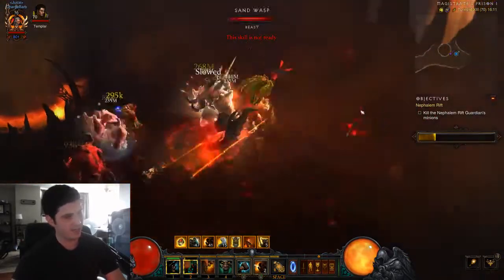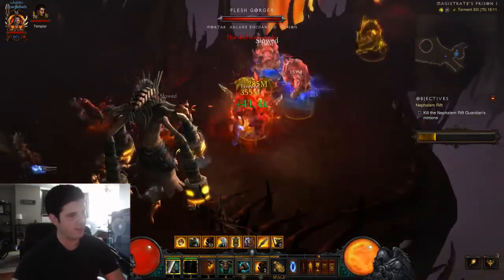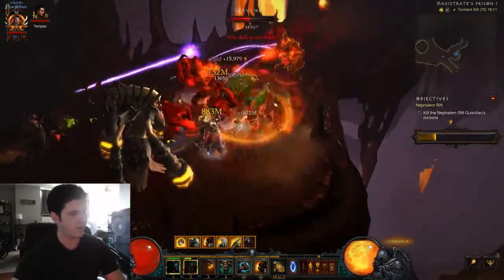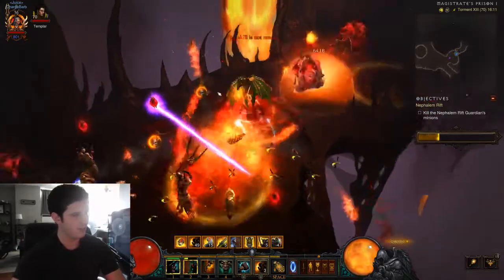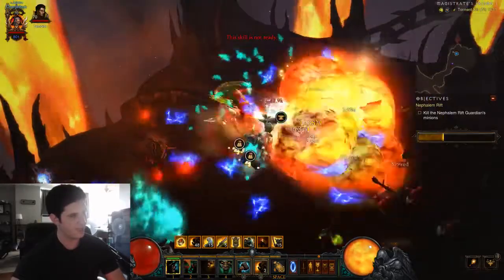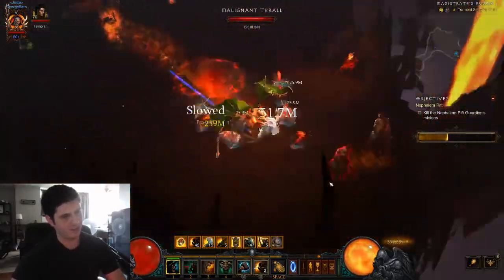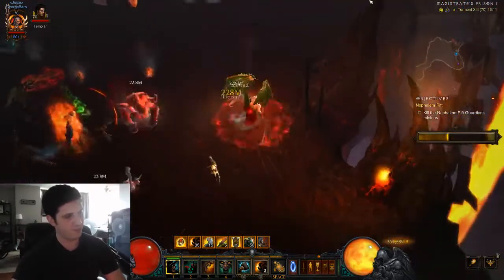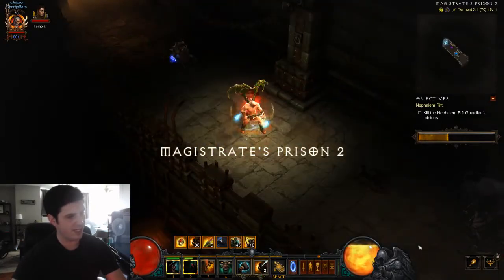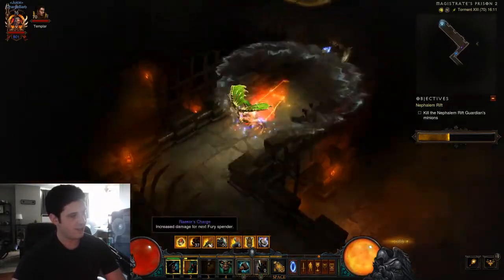The DPS really just relies on everything lining up. You should be able to get pretty far without Convention of Elements, but if you want to really break into the 90 to 100-plus potential you do really need the COE because the burst damage is something you really can't go without. You'll see sometimes I kind of use my shots out of place just to have it.